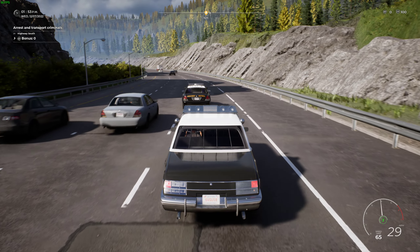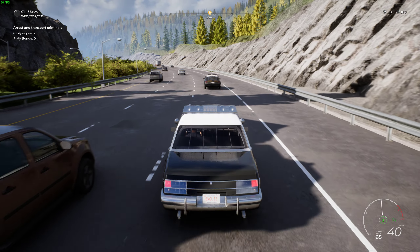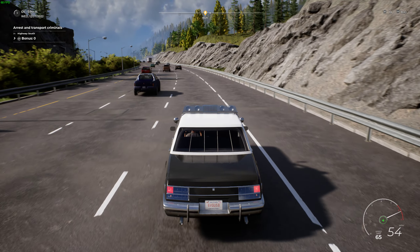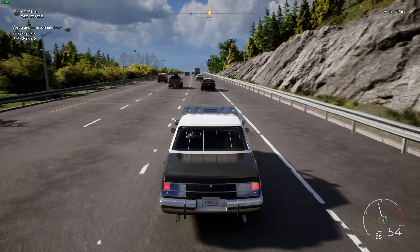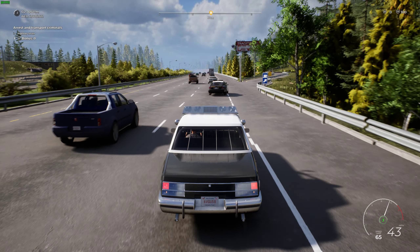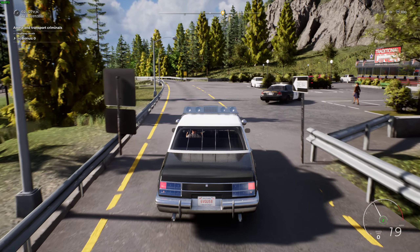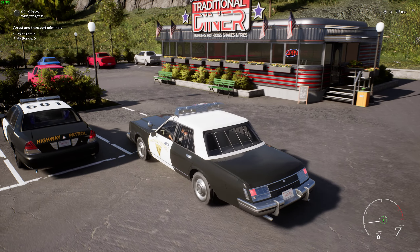Any car that's wavering left and right in its lane means the driver is DUI — drinking under the influence. Pull him over if you see that: get right behind them and hit your lights and siren. That would be key two or three on your keyboard — one is lights and two is code three. I'm a bit overwhelmed right now with multiplayer, trying to maintain my posture.